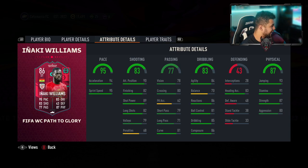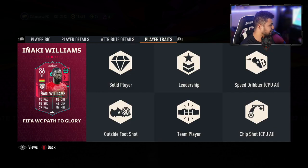82 finishing, which is quite low in my opinion for an out-and-out number nine. He has 86 composure though, and 85 dribbling. Short and long passing aren't great. High stamina, high jumping, 83 shot accuracy is okay. Strength is good, aggression is good, agility is good, balance is average, reactions is okay, and attacker positioning is okay as well — 90.